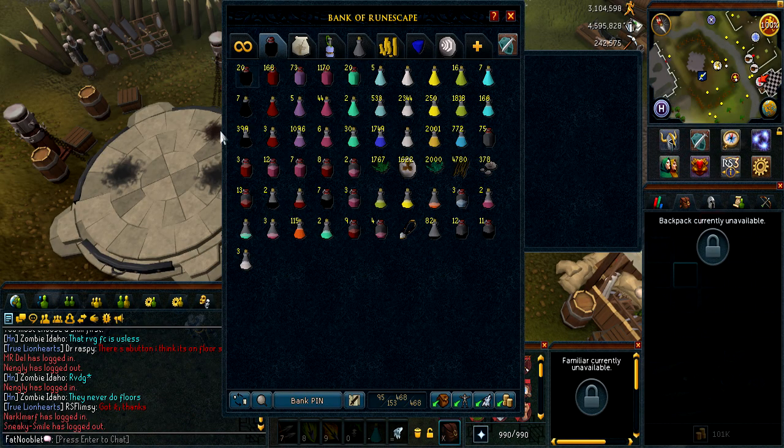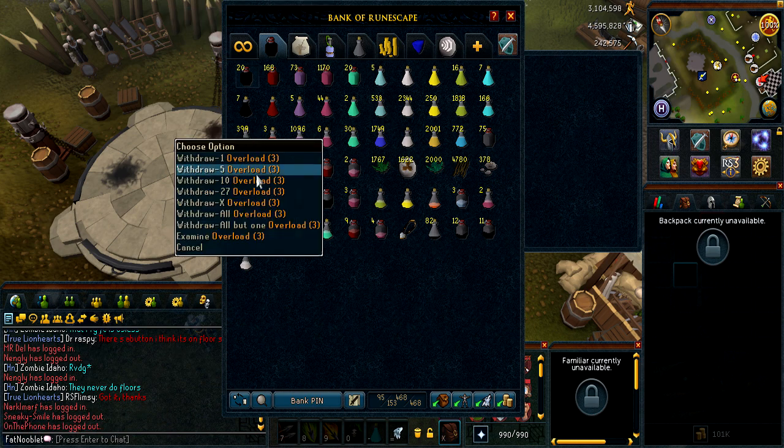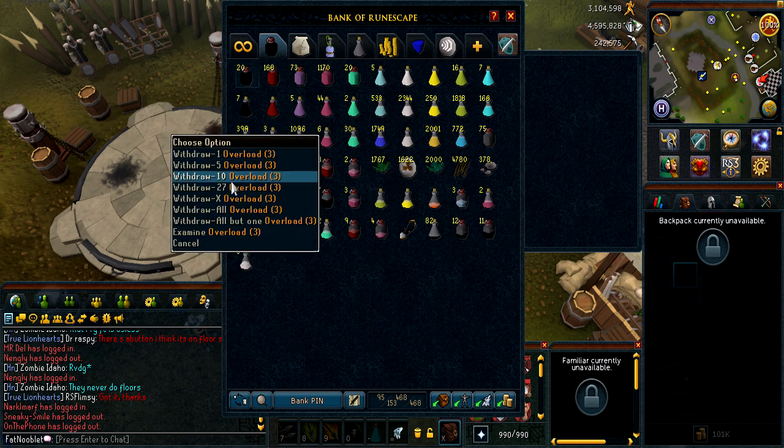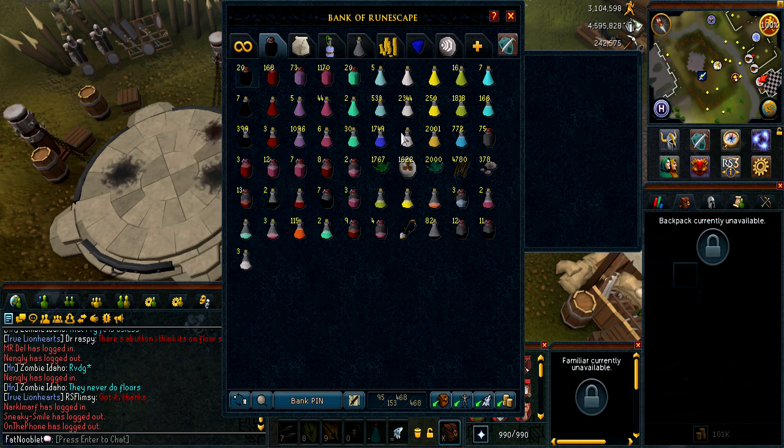Alright, so here's the bank. It's really disorganized right now. If you've seen my bank video, this was a lot more organized and I had honestly a lot more overloads too — I've been using them. That's why I'm starting to make 2,000 because I'm really running out and I use these like everywhere. So I decided to buy 2,000 overloads worth of supplies, which is about 120 mil, which is actually pretty cheap. I thought it was gonna be like 150 mil, so right there I saved 30 mil based on my estimate. Now I'm broke, as you can see.